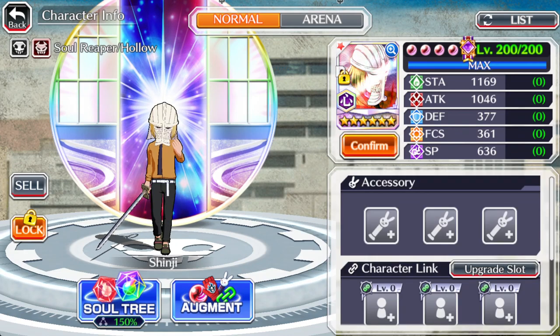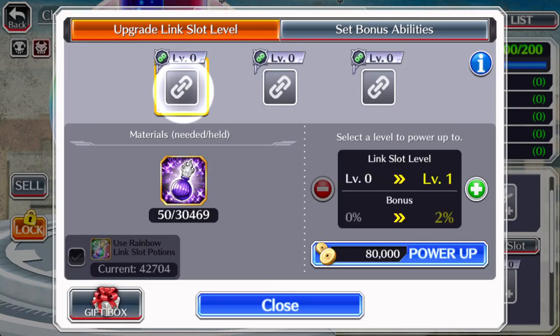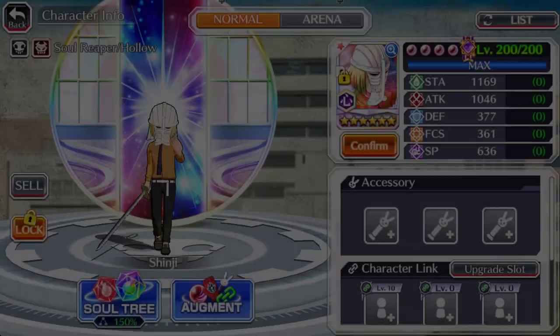So how do you level it up? You click on a character, and once you're in this menu go to Confirm. If you want to level those up, you go to Upgrade Slot. Bear in mind that takes a lot of materials. Now, if you want to get all of these to level 10 first, let's do that together. Level 10 — boom, you get a little animation.